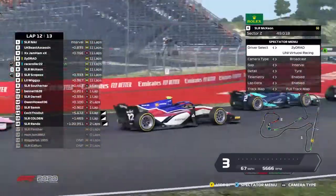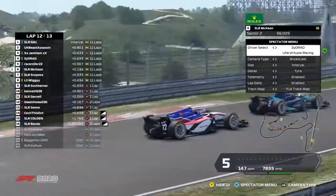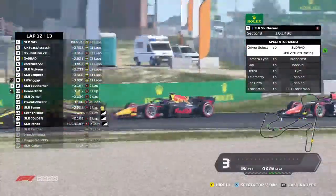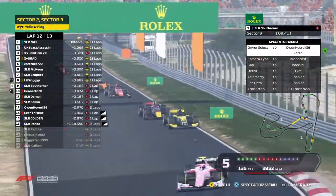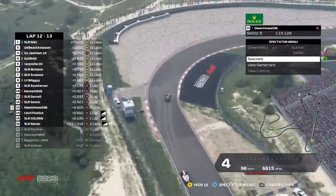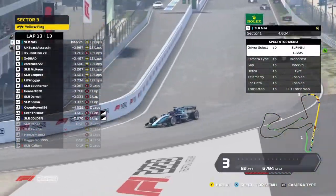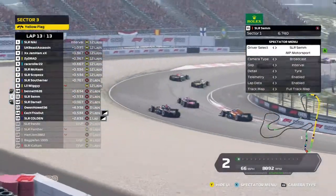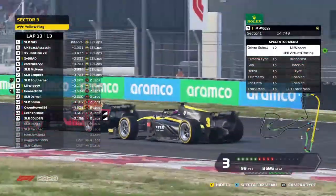McEwen has lost it on the traction. I was interested to see how Jam Ham did on the restart, and I just feel the way Nicky handled that safety car played perfectly into Jam's hands — he was the quickest to react and made that move pretty quickly on McEwen. Looking good for him with one lap to go — he needs to somehow get ahead of Beast, but at the same time protect himself from championship rival Zydrad. All to play for on the final lap! Rando has crashed at the final corner. Owen was involved in an incident.